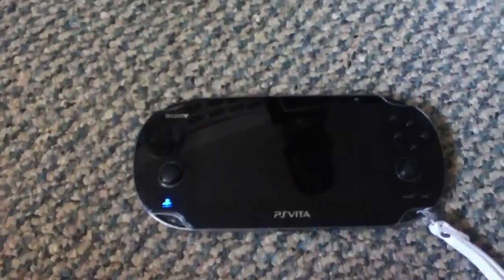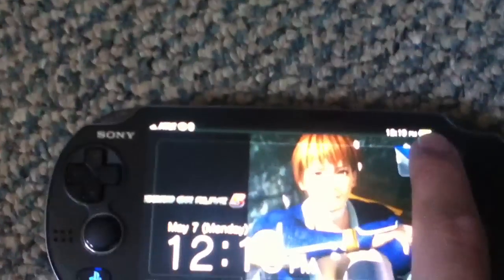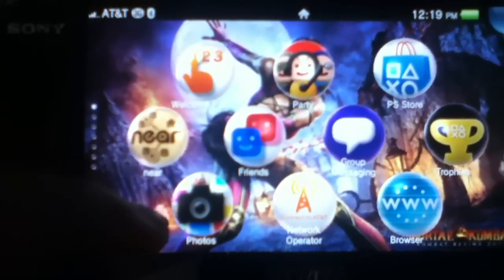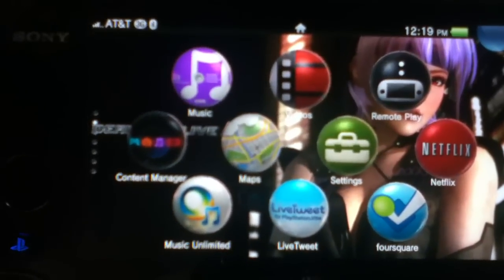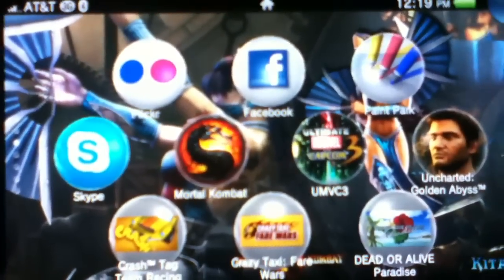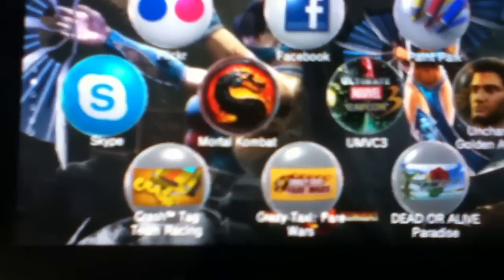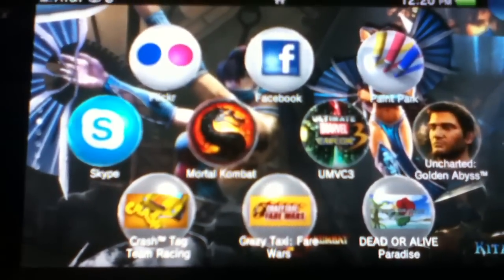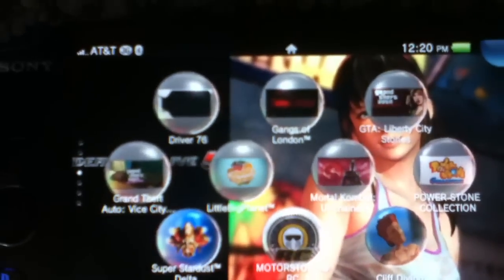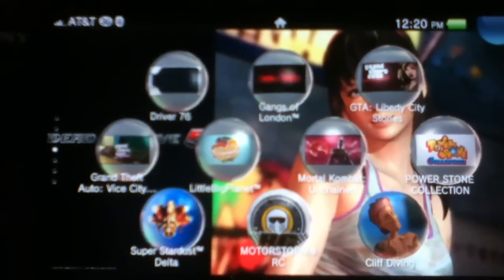As you can see it's May 7, Monday — that's my front cover. I downloaded a bunch of stuff from the PSN store like Netflix and Music Unlimited. My PS Vita games are Mortal Kombat, Ultimate Marvel vs. Capcom 3, and Uncharted Golden Abyss. And as you can see I also have PSP games: Crash Tag Team Racing, Crazy Taxi Fare Wars, Dead or Alive Paradise, Driver 76, Gangs of London, and Grand Theft Auto Liberty City Stories.